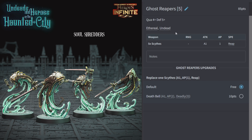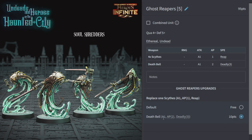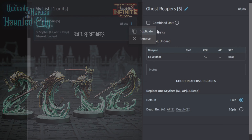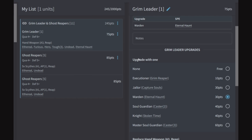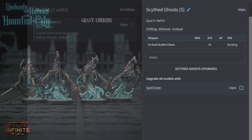Ghost Reapers: five of them for 85 points, quality 4, defense 5. They have Ethereal and Undead and come with scythes for one attack AP1 with Reap. You can replace one scythe with a Death Bell for one attack AP2 and Deadly 3. Combine the unit, put in a Grim Leader with Eternal Haunt for Regeneration, and give the leader a great weapon — you end up with 10 attacks AP1 with Reap and three attacks AP2 with Reap, plus Ethereal and Regeneration.